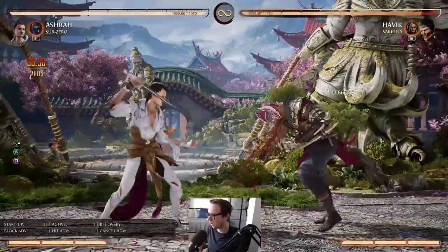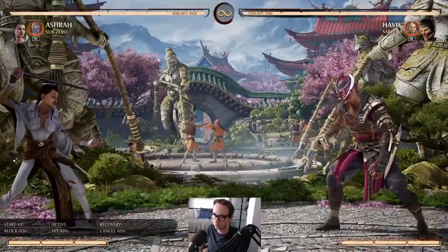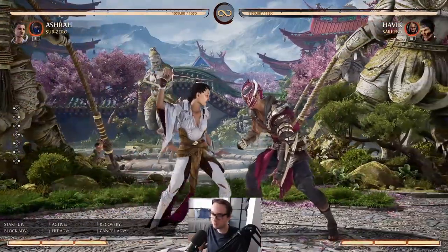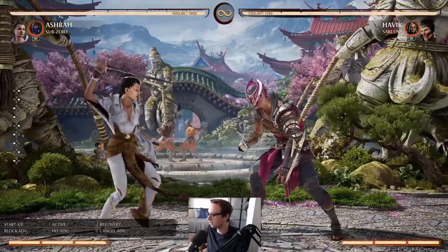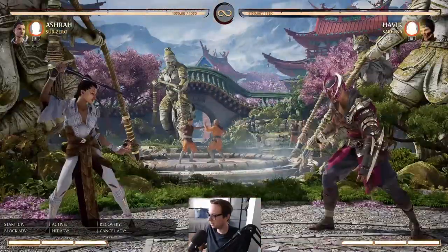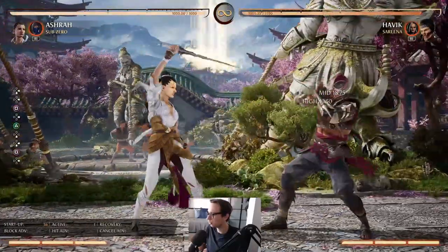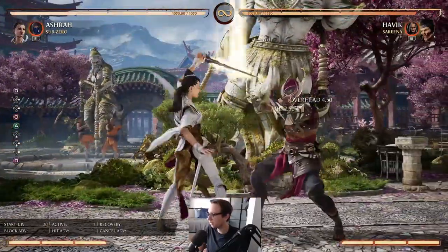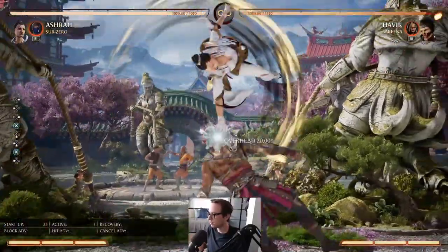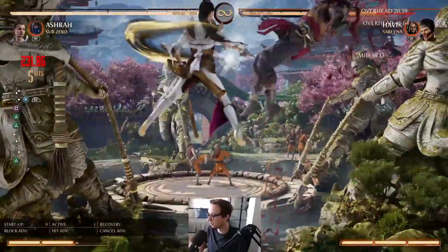Now let's talk about combo damage. Ashrah has fairly decent combo damage. She is not one of the most damaging characters in the game — not like the Lukangs and the Scorpions. She is more of a pressure character and neutral character, and then you still have the combo damage to go for, because this does a lot of chip. So that's basically her gameplay: you do your overheads, you do your lows, you mix up your opponent.